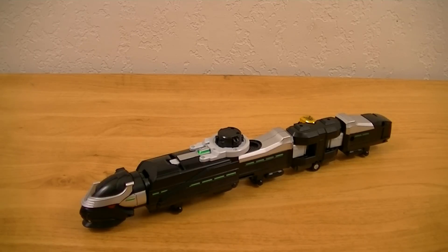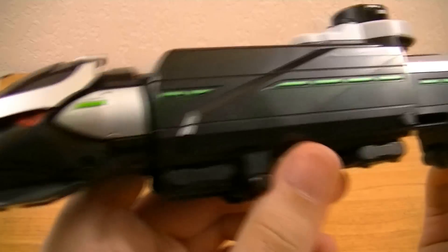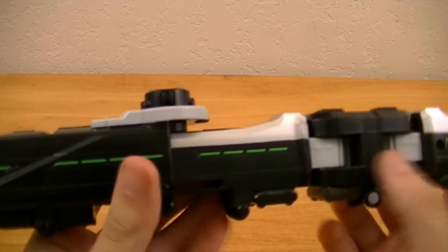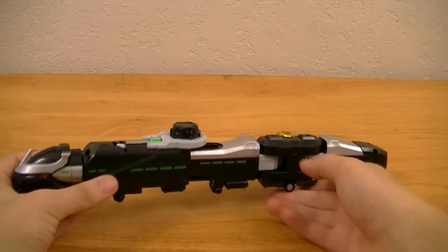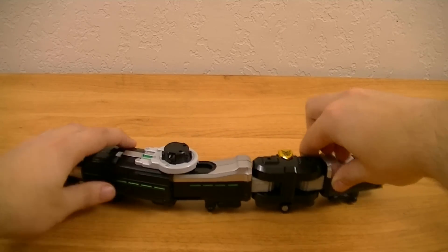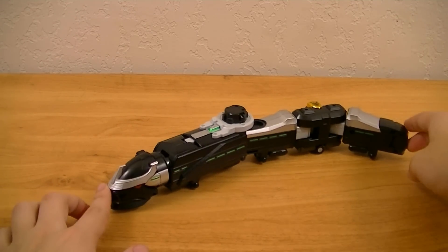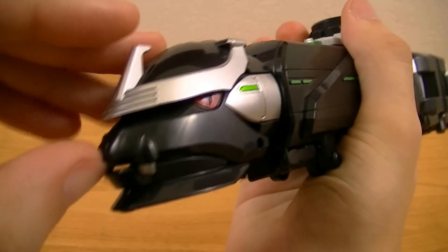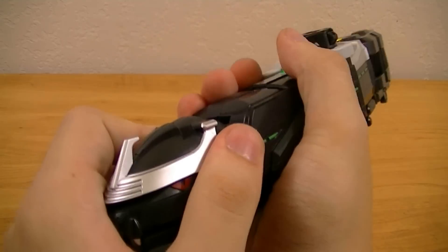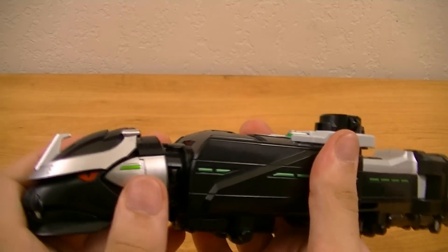Next is Gosei Black's Gosei Snake, which is created when the Snake header combines with a bullet train. Being based on both a snake and a crane, this is the longest of the Gosei machines. It's got a lot of nice details, primarily black and silver, with green windows along the side as well as the lot wheels. You can hinge it a little bit and fold it using some hinges to curve it. You can open and close the mouth on the Snake header, which is also detachable, and it will make the Land Tribe sound in the Gosei Blaster.